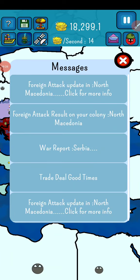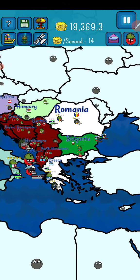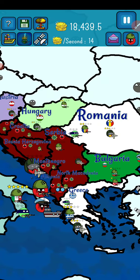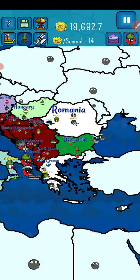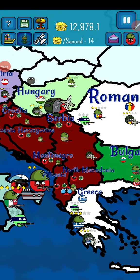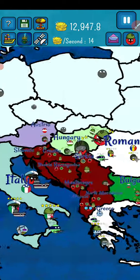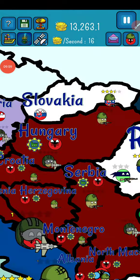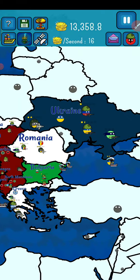Turkey is going to attack North Macedonia. I've made my army perfect and we are going to attack Hungary. It will give us access to two countries. Let's attack Hungary - it was a long battle but we won. Slovakia is pretty powerful and Ukraine is also powerful. I think I should attack Bulgaria next.